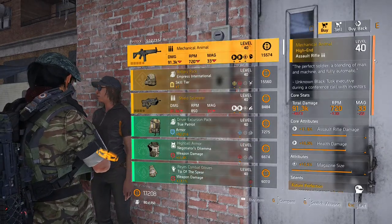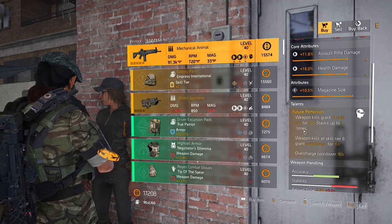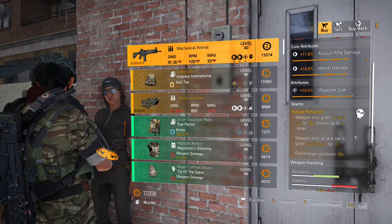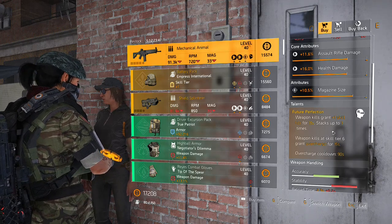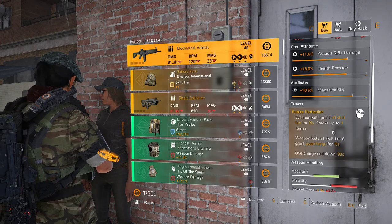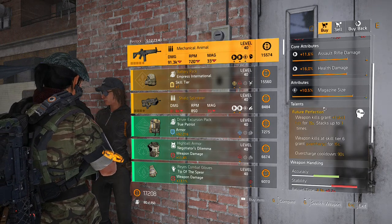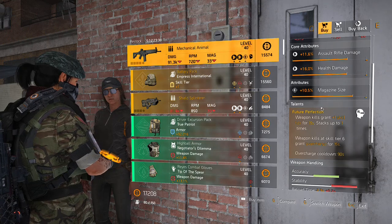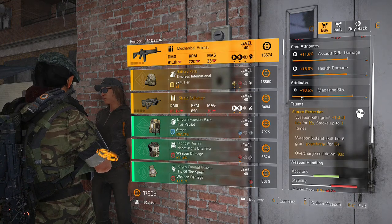We're over at Cassie and we have the Mechanical Animal. This is a very great weapon — it has a wonderful talent: Future Perfection. Weapon kills grant plus one skill tier for 19 seconds, stacking up to three times. This is really great if you can run a hybrid build with it. We don't have the best rolls, but if you pick it up, just re-roll the magazine to damage to target out of cover and save up those mats for the optimization station.